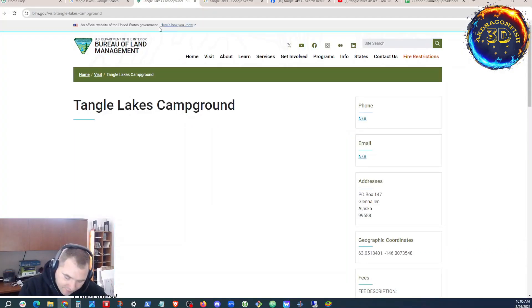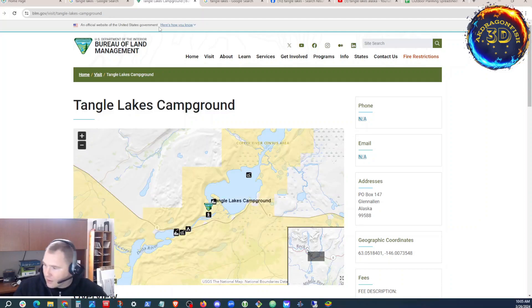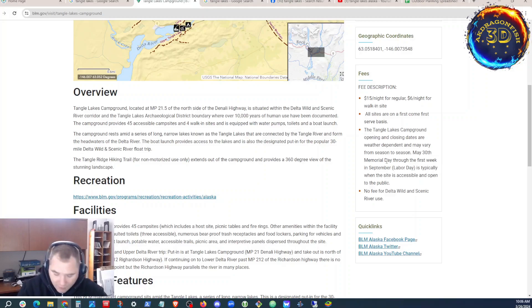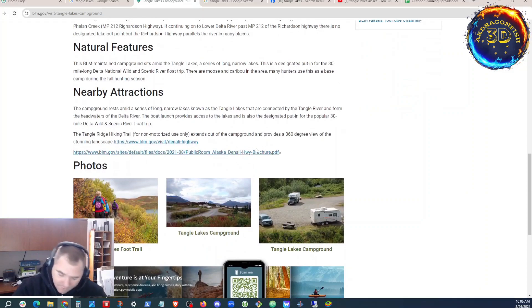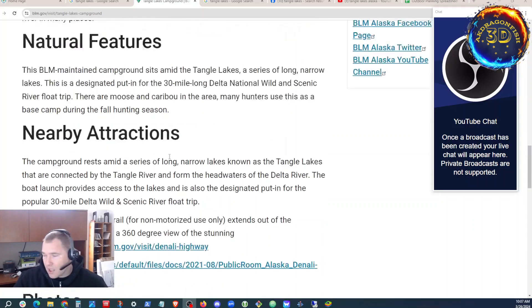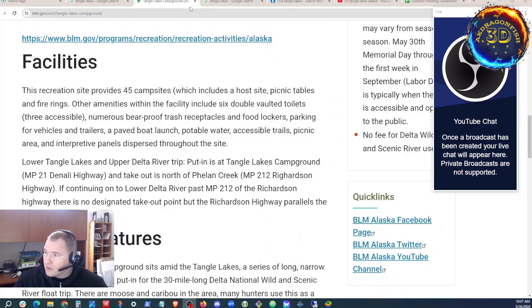Tangle Lakes campground is governed by the Bureau of Land Management. Looks like it's $15 a night — first come, first serve. Looks like there's a foot trail. The campground is very open — no tree cover. It's good to know because that tells me I need to bring a tarp. There are 45 sites.